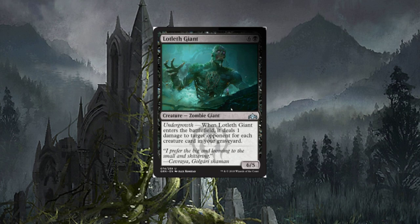Lotleth Giant — seven-drop with undergrowth. When Lotleth Giant enters the battlefield, it deals one damage to target opponent for each creature card in your graveyard. So dredge has a win condition outside of the combat phase — that's what it sounds like. Pretty cool; I like this card. It's a big six/five though the casting cost of seven is steep. Still a really neat, fun card.